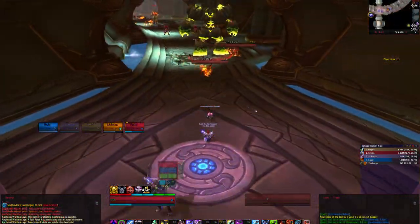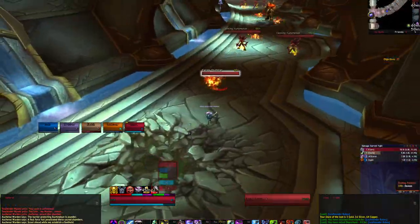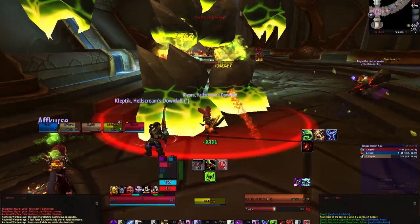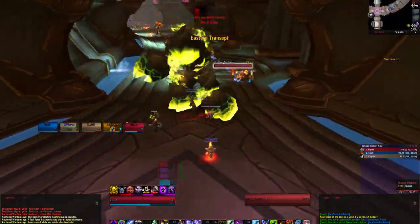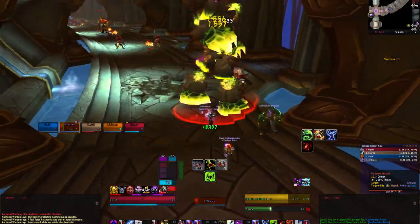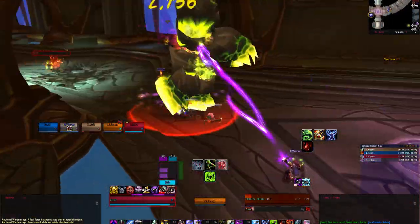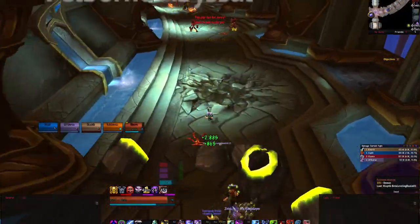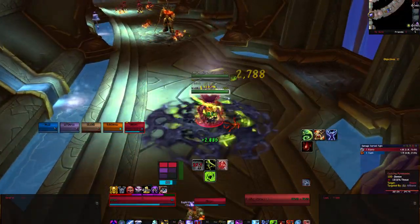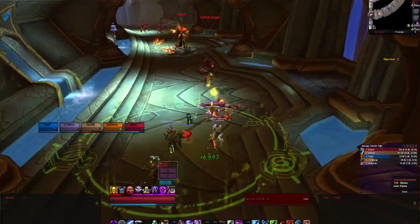On the way to the third boss, you will be fighting demons that you will see in the next encounter, except the Felborn Abyssal. The Felborn Abyssal will fixate on random players and needs to be kited because it will deal a large amount of damage. They can be slowed, stunned, and rooted. Blazing Tricksters are small imps that will run around. You will want to avoid crossing paths with them so you don't get hit by their conflagration, which disorients you for 5 seconds.